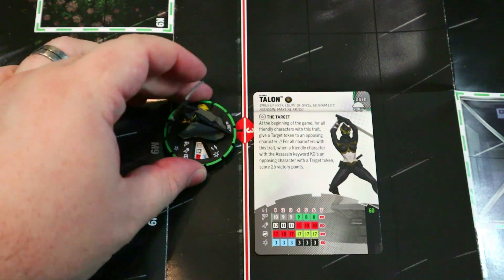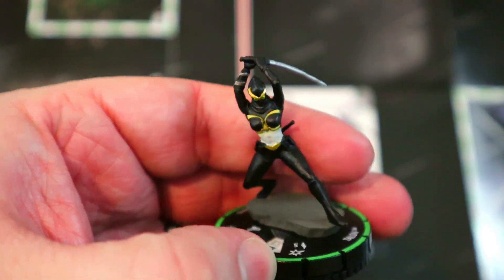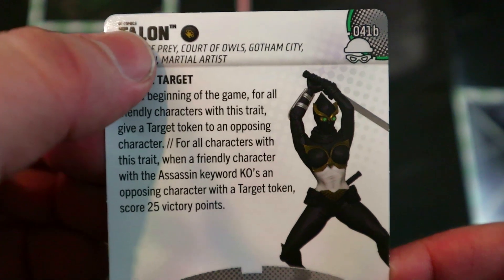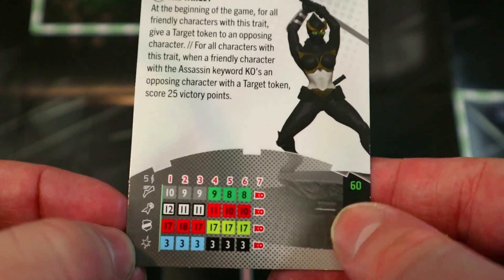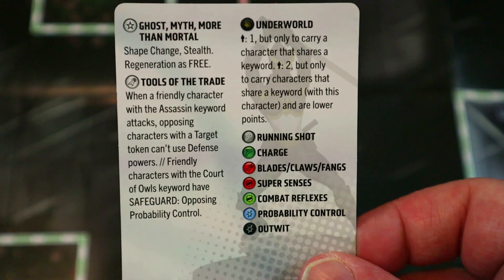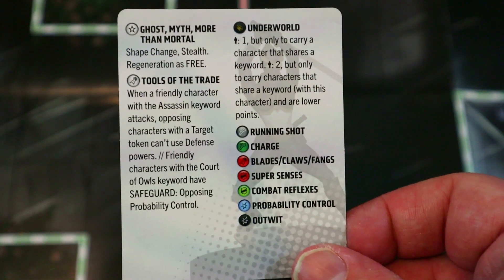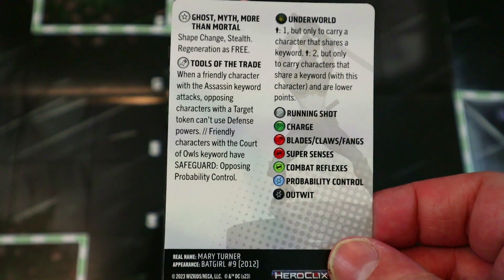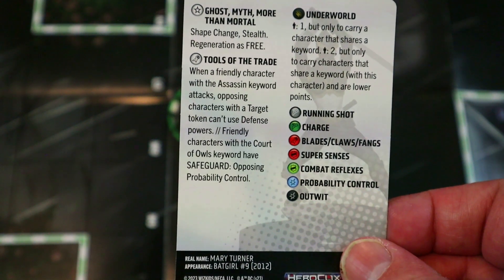Up next we've got the Talon prime, probably the version you'll be playing on Assassin teams — she is so good it's actually crazy. She's got the Underworld TA to carry people, Birds of Prey, Court of Owls, Gotham City, Assassin, and Martial Artist keywords, plus the Target trait, for 60 points. She's got Running Shot, 12 attack, Perplex, Super Senses, Blades, Shape Change, Stealth, and Regeneration as a free action with no stipulations whatsoever.